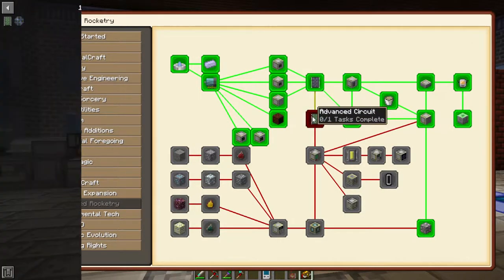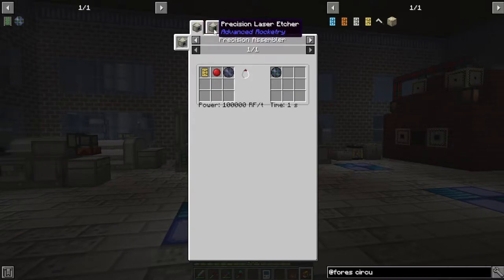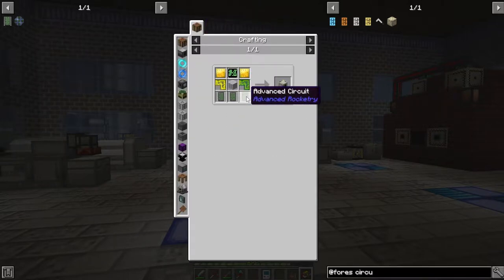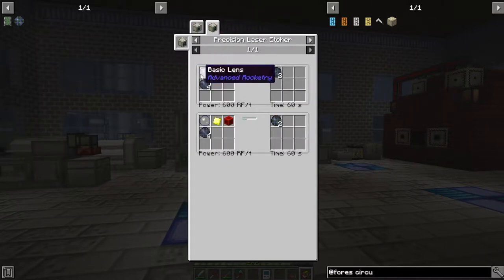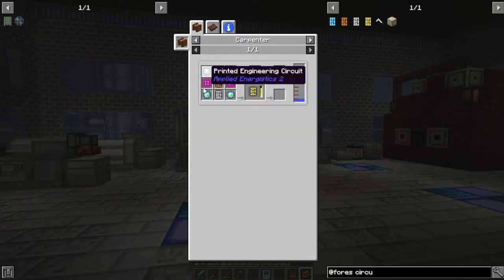That starts with the advanced circuit. The advanced circuit requires making an advanced circuit plate in the cutting machine, which requires either the precision assembler or the precision laser etcher. The problem is we can't make the precision laser etcher because it requires advanced circuits, although it is ultimately the cheaper way to go because it only requires a basic lens instead of an intricate circuit board, which is pretty expensive.